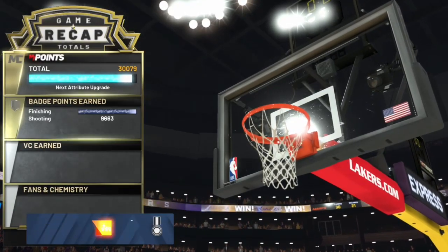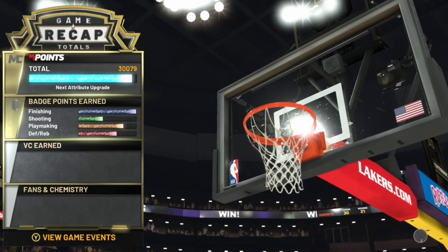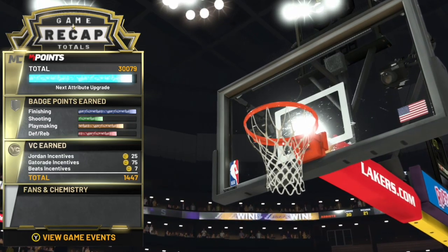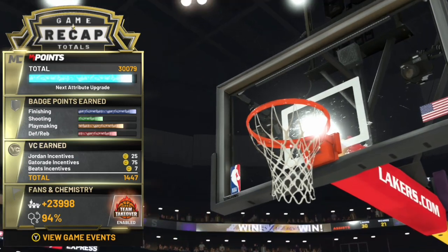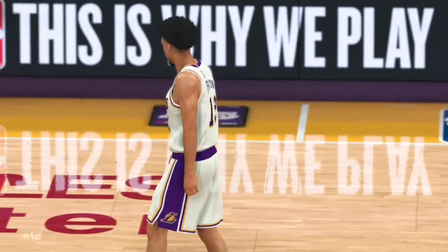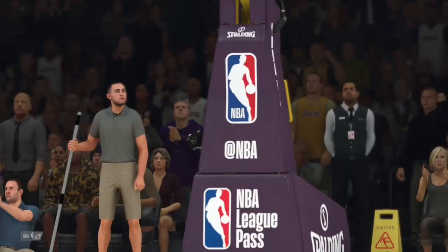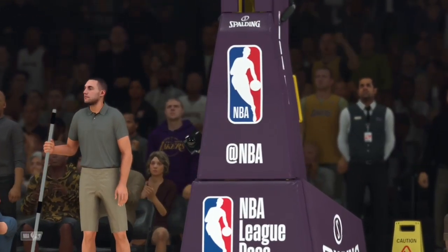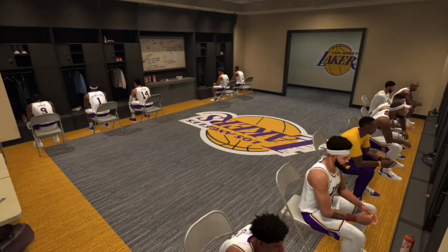Look where I'm at — 30,000 badge points. Look at my bar. This is the most important thing you want to look at in this video to show you that it works. Look at my shooting, look at my playmaking, look at my defense. Once you're in the locker room and you get that background screen — watch right here — close your 2K20 application.